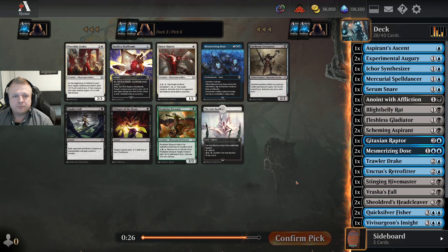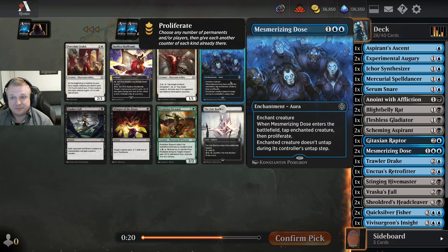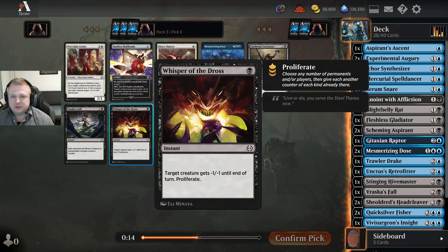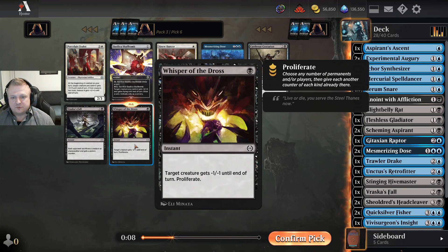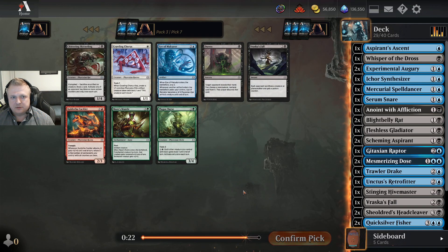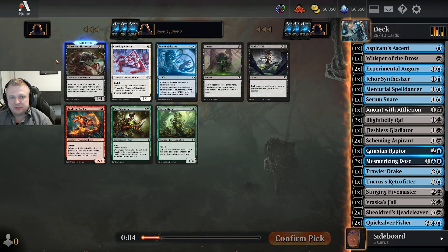There's a card that's very good with the Retrofitter — you could make it into a four-four flying vigilance creature when you curve into it — but I don't think I need the Watcher in this deck and probably won't be playing the Retrofitter either. It's a three-mana two-three toxic-one; not that interested. I'm just taking another Head Cleaver. There's a Skull Bomb — not my colors — but I have two Mesmerizing Doses now. I'll take one Whisper of the Dross since it's also removal and proliferation in one cheap instant.